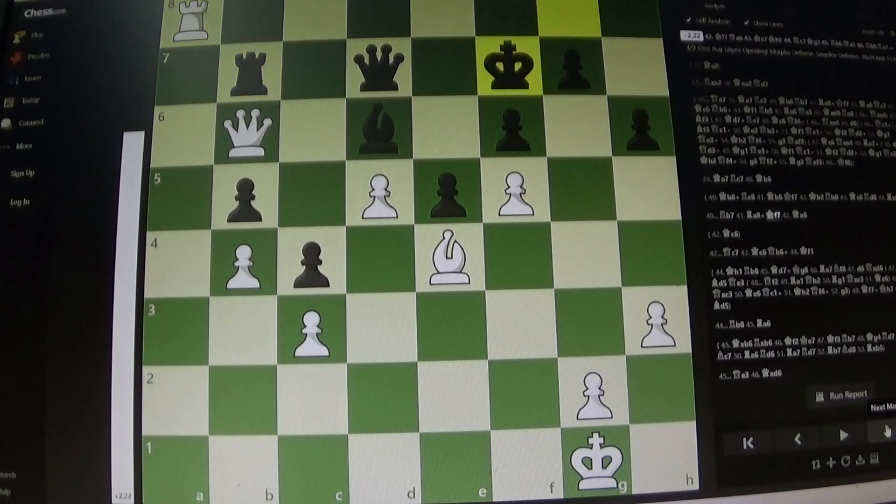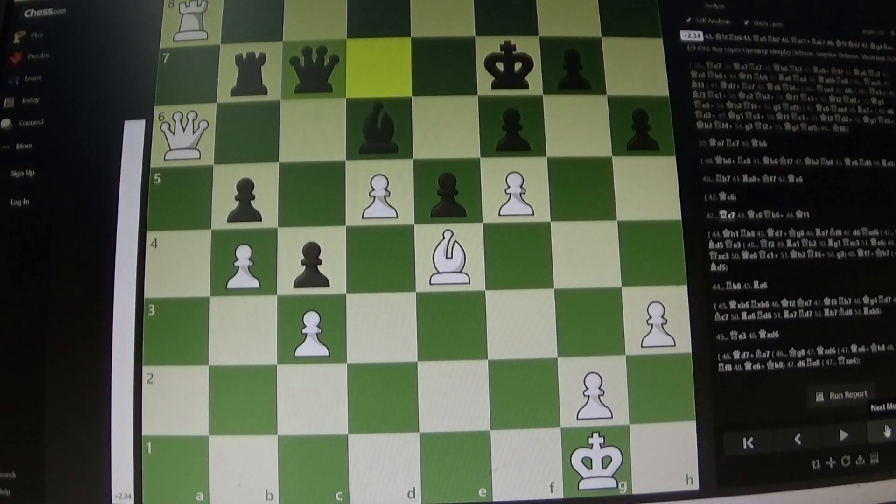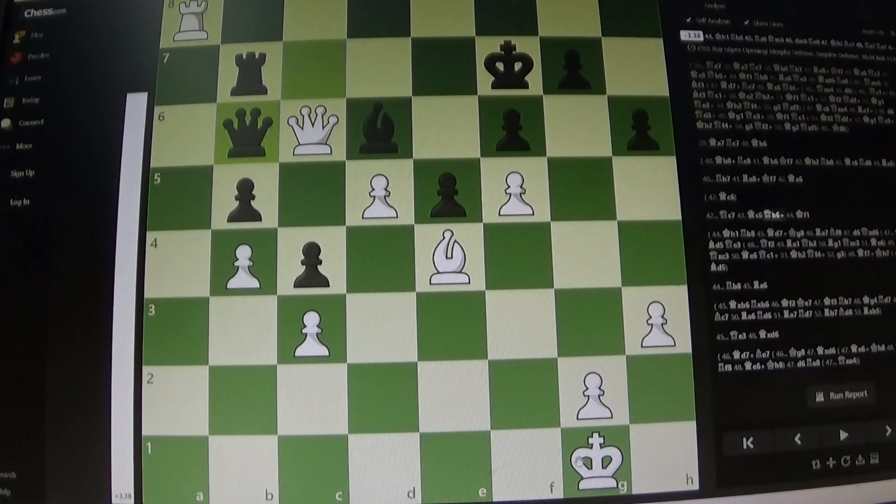Queen to b6 was played, and then we've got this in-between move check, and then we get the check here. In this position, king h1 is best. There are perpetual ideas developing for black potentially, but king h1 just looks like it's winning.